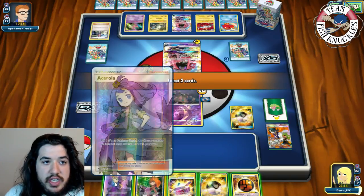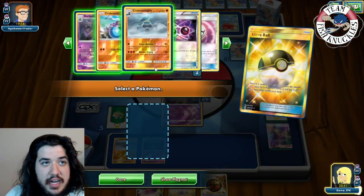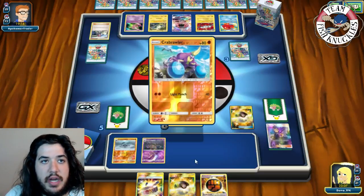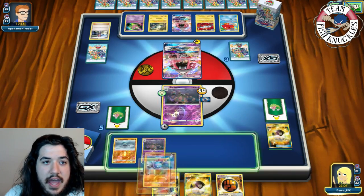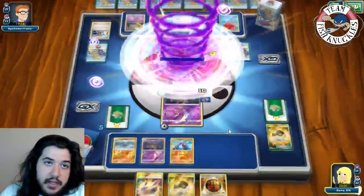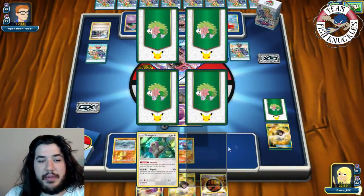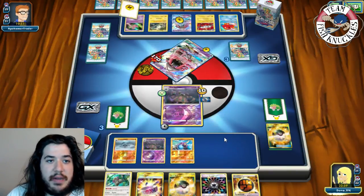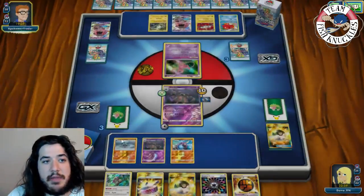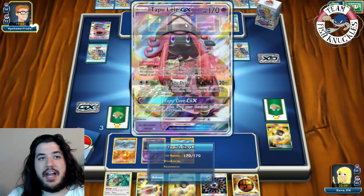We discard Bridgette and Acerola to Ultra Ball, but we were looking for an Oranguru and it's not there, so we grab another Crab Brawler. Put Crab Brawler down and go for Trashalanche for the knockout - taking the knockout going down to three prize cards. Good thing we're not an EX deck. There's an Oranguru and Rainbow Energy available. Since opponent sent up Mew, we'll definitely go for the Crab Brawler play to save Garbodor for the last knockout.